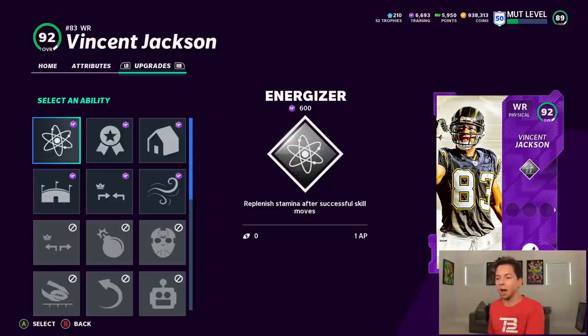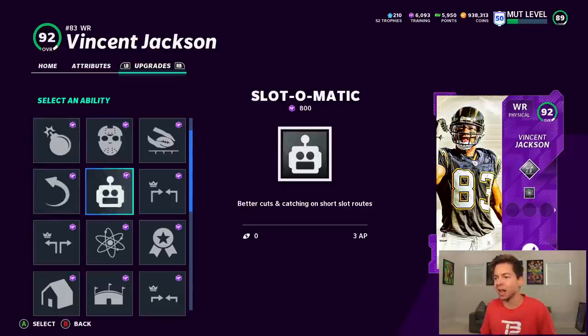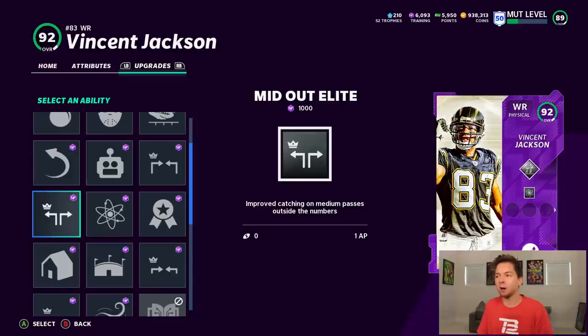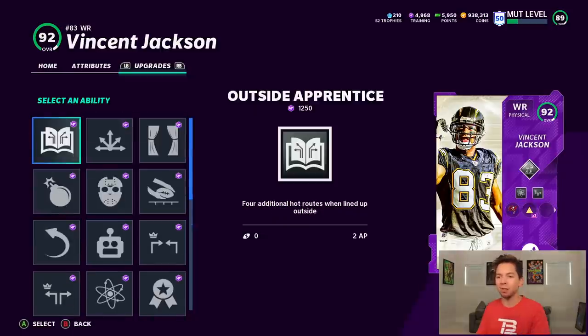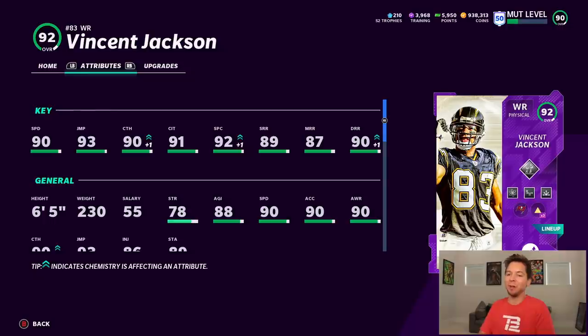We're going to go Energizer, which replenishes stamina after a successful skill move. We have Red Zone Threat, Slottomatic. I want to go Mid Out Elite. Some people say these aren't very good, but when I use this on Devontae Adams I don't know — we had a lot of success with it. We're probably just going to put him on streaks and just toss it up. So let's go Route Technician. Fully powered up, VJax has 90 speed, 93 jumping, 90 catching, 92 spec catch, and 90 deep route run. He bumps us to a 90 overall.